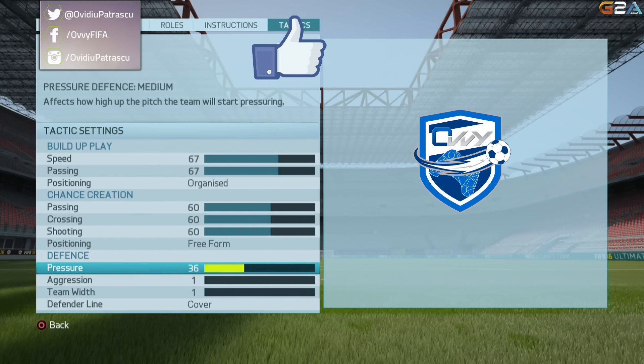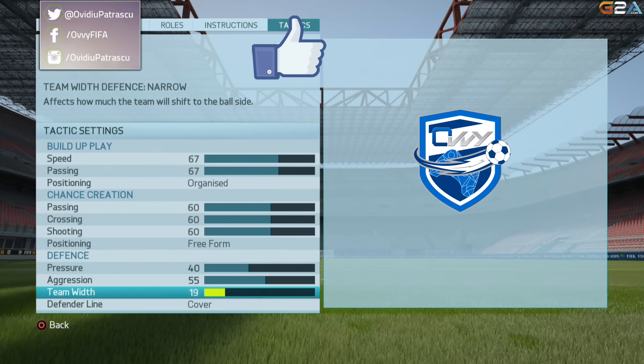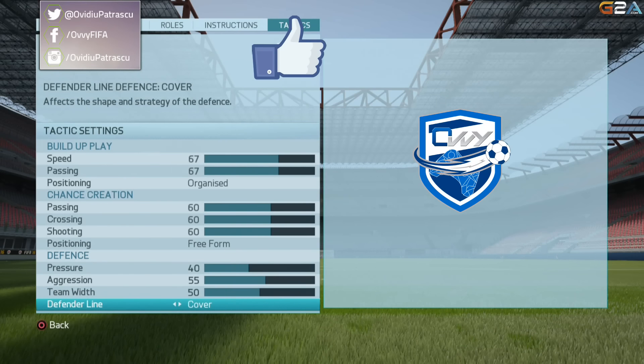Moving on to the defensive options, we will go higher than what you are used to in the previous videos: 40 at pressure, 55 at aggression, and 50 at team width. This is a formation that can apply incredible pressure on the opponent, and these values make sure that you get the most out of this style of play, which is very very effective with the 4-3-2. We'll keep the defensive line on 'Cover', as offside trap is too risky to use.